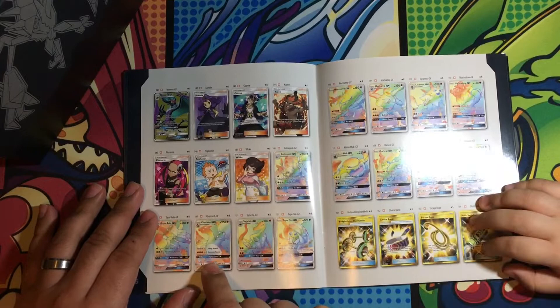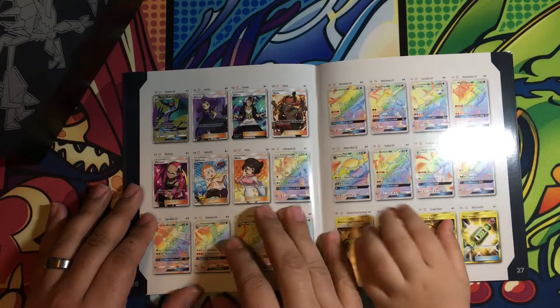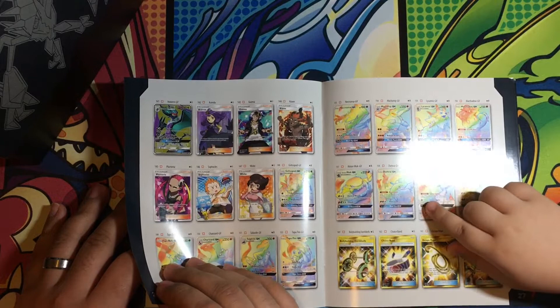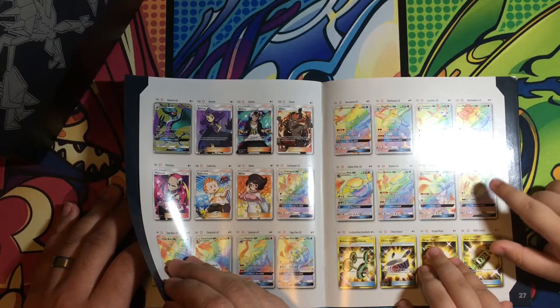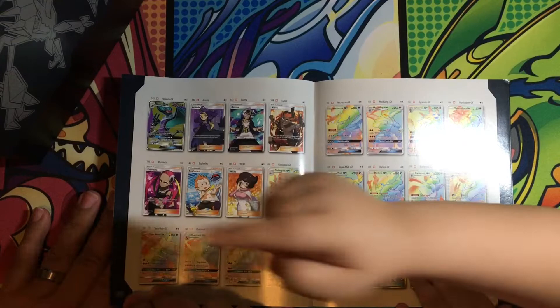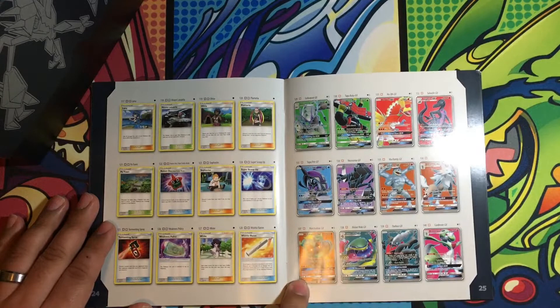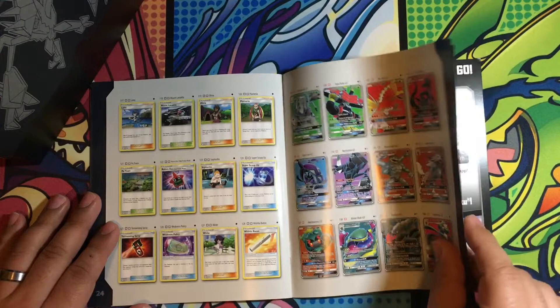Let's see where's the Rainbow Charizard. It's right here — that's the one we're looking for. We got that one in our Family Battle Pack videos. And we got Noivern GX. We don't have Lycanroc, we don't have Marshadow, we don't have Machamp, we don't have Muk, we don't have Darkrai. We don't have Gardevoir, Noivern, Tapu Fini, Salazzle, or Tapu Bulu. In the Full Arts, we got Tapu Fini and we got the Noivern.